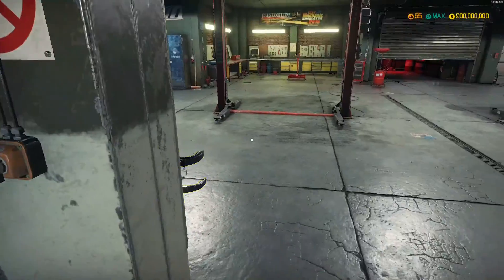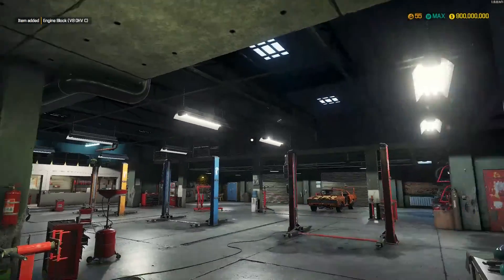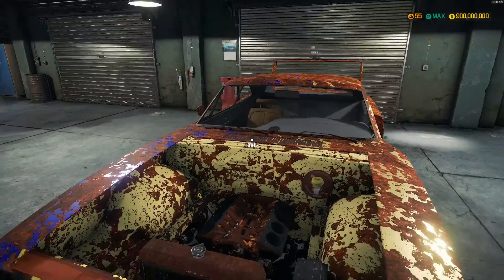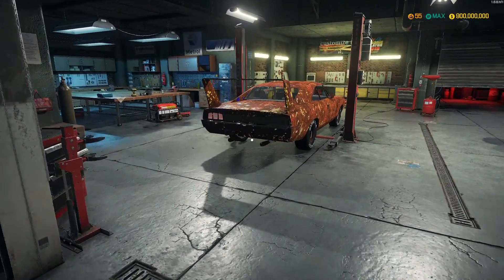I'm gonna see if I can buy a new block and move this thing over to the lift. I've purchased the block for the low price of $1,500. So I'm gonna get this thing to a lift so I can actually remove the old block.